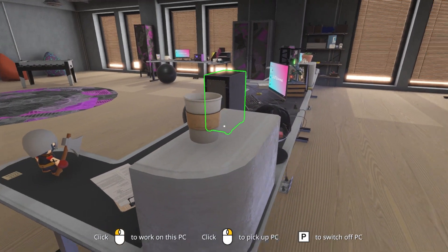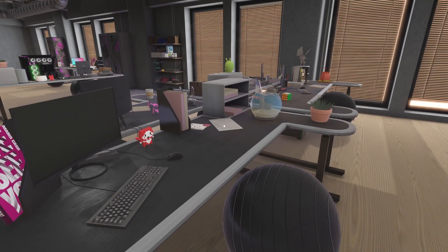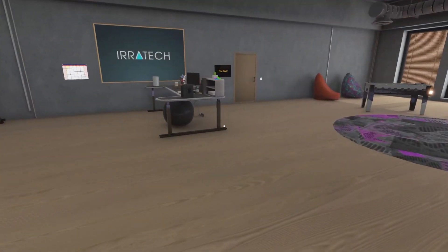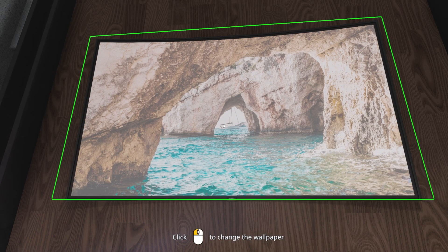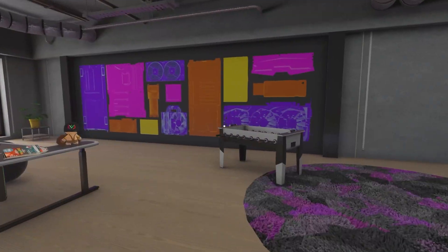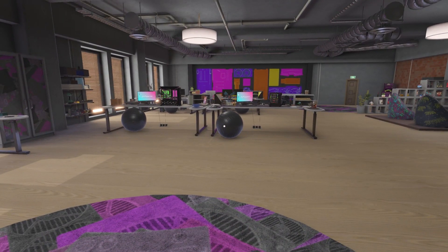There's a keyboard, a weirdly large cup, and a bunch of workstations over here that don't do anything. Presumably these are our coworkers' computers that we always have to fix. There's a fishbowl too. Everything on this side of the office is basically not useful at all. There are not that many wallpapers. It's a big open floor office — it's kind of fun and cool. I like it. It's a free workshop, you can't really complain.